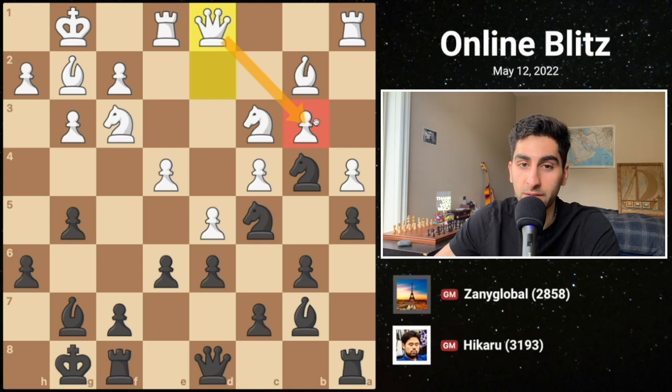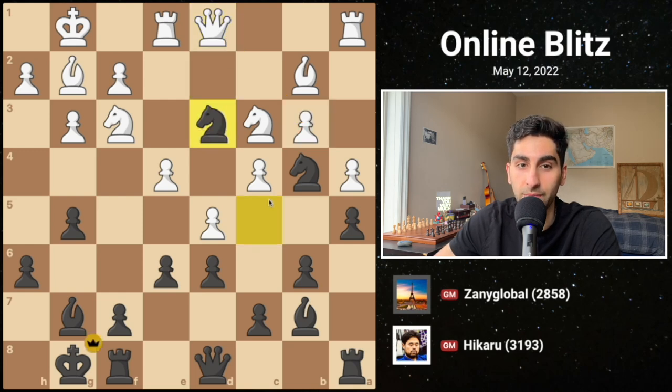Hikaru seizes the opportunity to exploit the weak squares in white's position by playing knight c to d3, with an attack on the rook and the hanging bishop, and white will lose material no matter what.